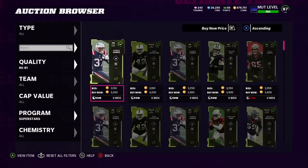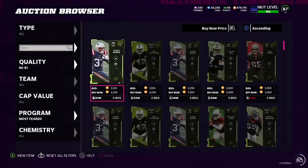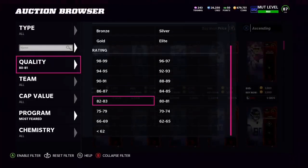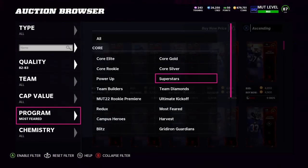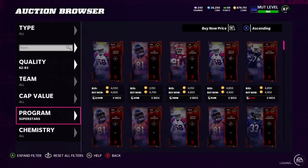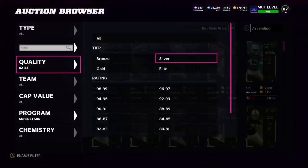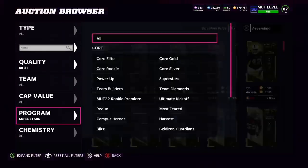What you need for this set is three 80 to 82s and then three 75 to 79s. I set the filter to 80 to 81, go through Superstar, and switch it over to Most Feared as well. I also switch it to 82 to 83, but make sure you are only buying 82 cards, because that's what you need for the set. We're looking for cards under 3k. I've already done this set many times — you're able to get these for 3k super easily.